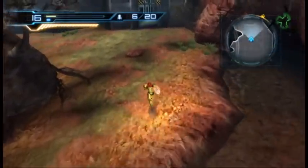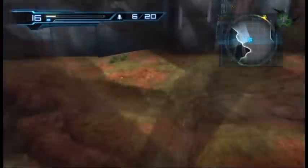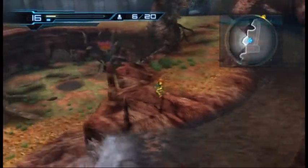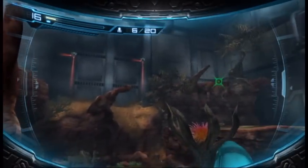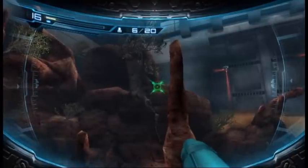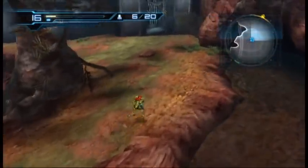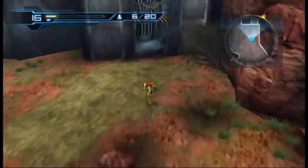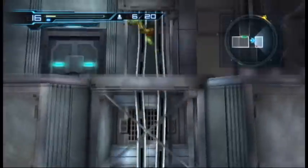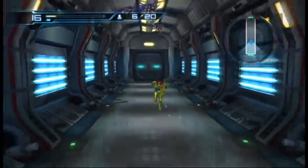Whenever you hear that blip blip blip on the radar, it means there's an item available in the area. But it's impossible for you to get right now because the item is all the way up there, and to get there you have to go from over here and use the grapple beam, which we don't have yet. I'll tell you how to get there, but I'm going to be getting that item in a different manner later on.